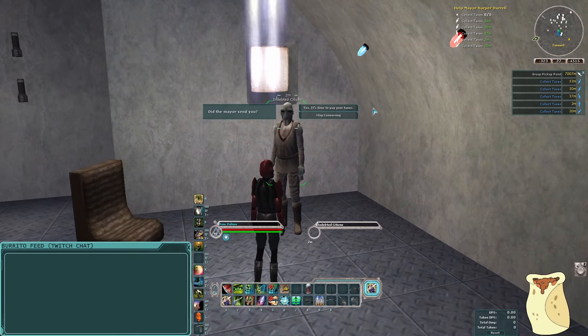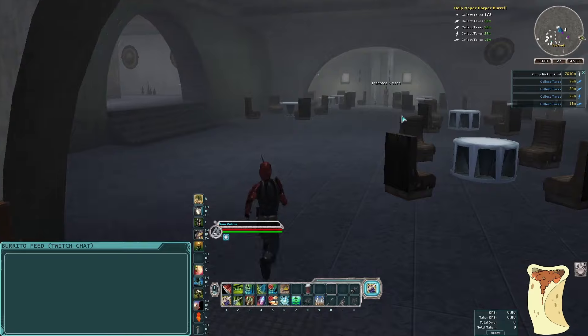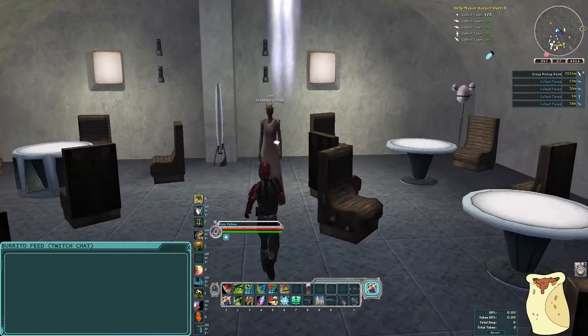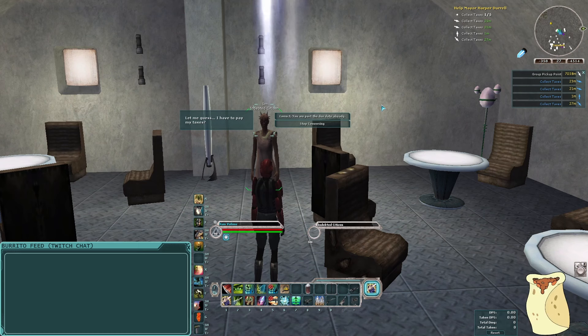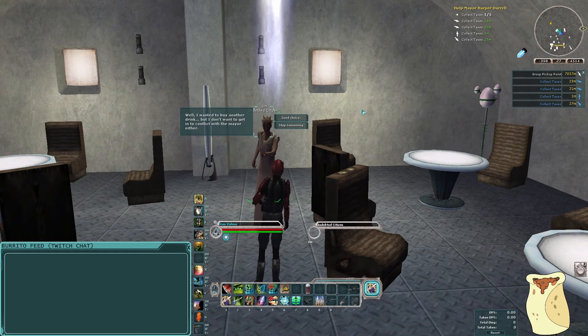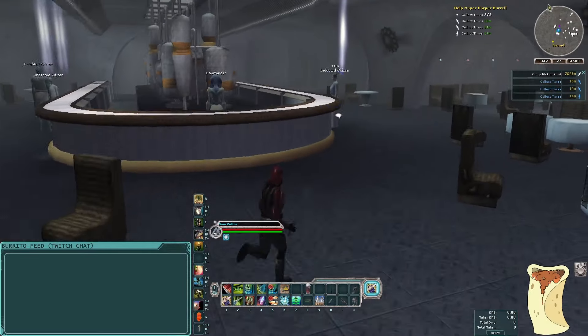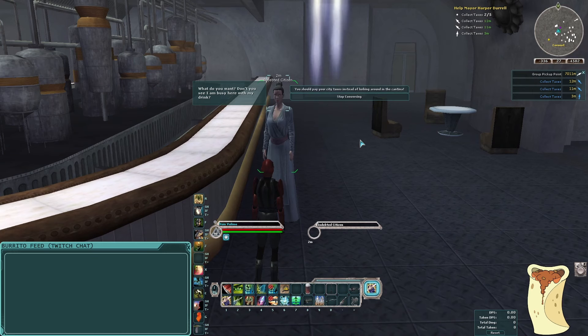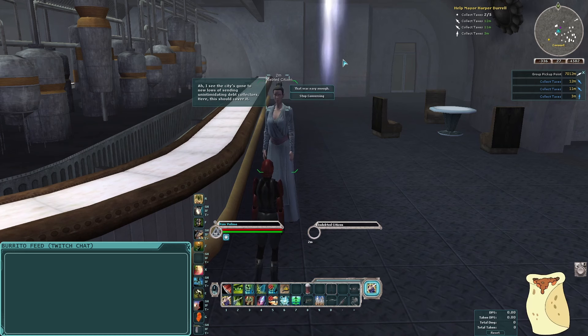Here's our first indebted citizen. He says, 'Did the mayor send you?' I say, 'Yes, it's time to pay your taxes.' He says, 'It's your lucky day, I still have some credits left.' I reply, 'Great, thank you kindly.' Next indebted citizen says, 'Let me guess, I have to pay my taxes.' I like how they just see a strange person walk in — full set of armor, knife out — and they're like, 'Ah, you're here for my taxes.' What kind of tax collectors is this mayor sending normally? Either way, I say, 'Correct, you are past due already.' He says he wanted to buy another drink but doesn't want conflict with the mayor. Then the next citizen at the cantina says, 'Pay your city taxes instead of lurking around the cantina.'